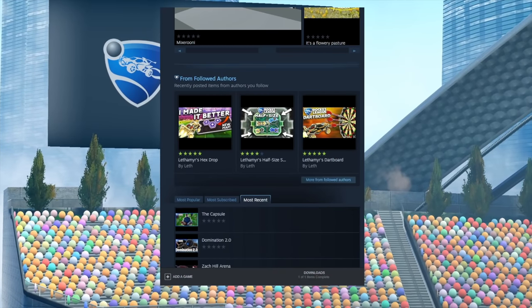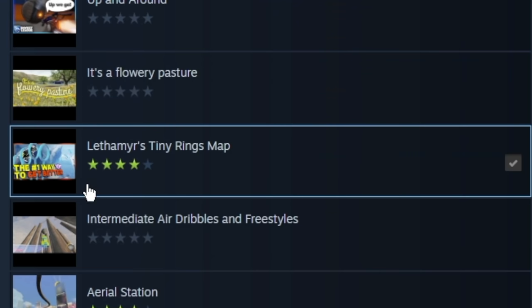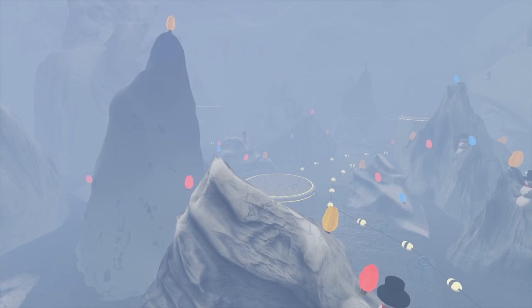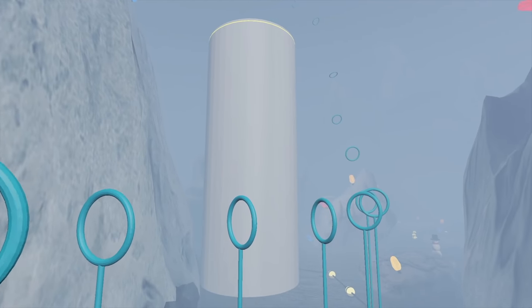So I was checking out the Rocket League Steam Workshop lately, and I stumbled upon a map that intrigued me — Lethemir's tiny rings map. Apparently this guy took my map and made the rings as tiny as possible, which is a brilliant idea that I never got around to doing, so thank you Plane for doing this for people to try.